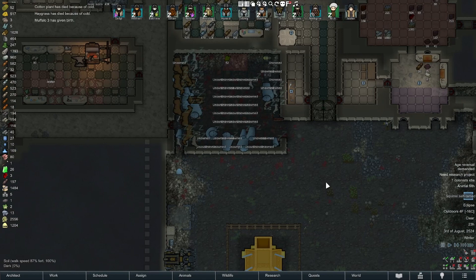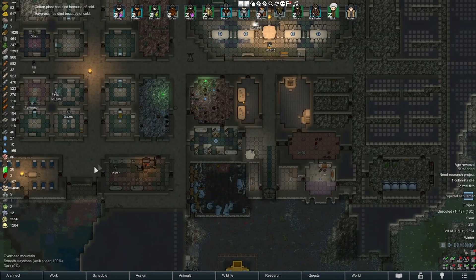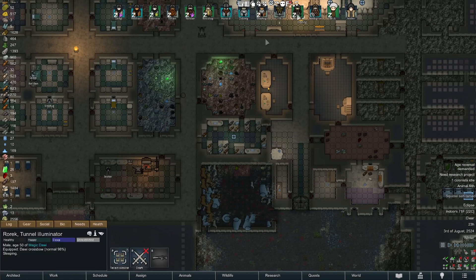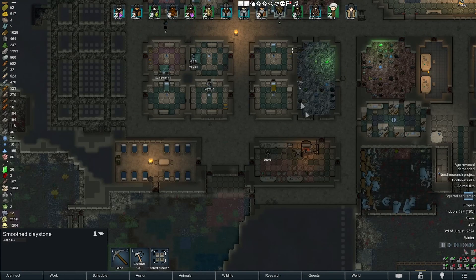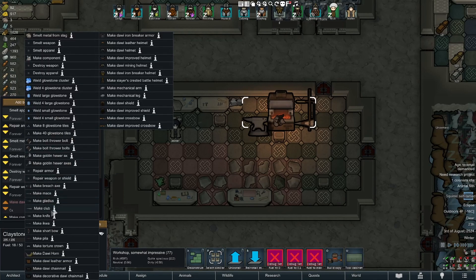It didn't take long, did it? I think we should go on caravan. I gotta figure out who should go and who should stay — somebody was missing a leg. I have to figure out who that is; I think it was Rorick. Yeah, right femur shattered. Did we finish that research? Yeah, we can actually make mechanical legs now too, so let's make a few of those.